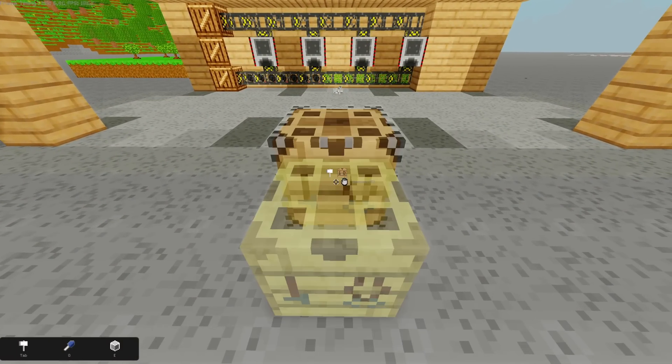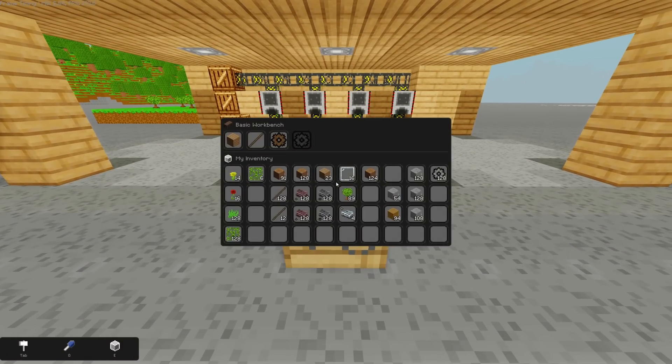The basic workbench fills in this gap and is the first crafting station you can make in the game. It costs a couple of oak logs and allows you to craft things like planks, sticks, and gears. It just crafts instantly, as these recipes will be replaced by more efficient and automatable recipes later in the game.